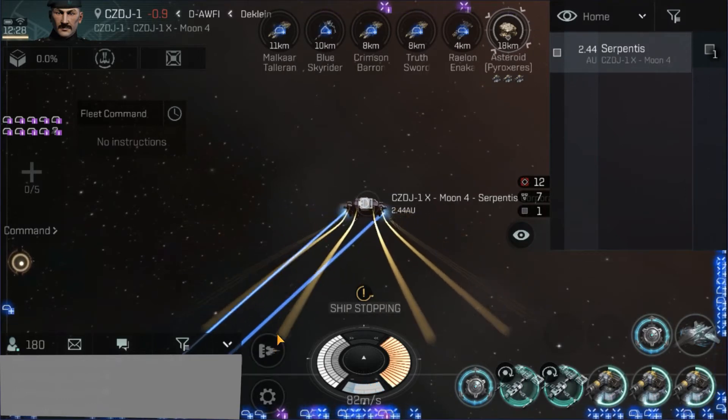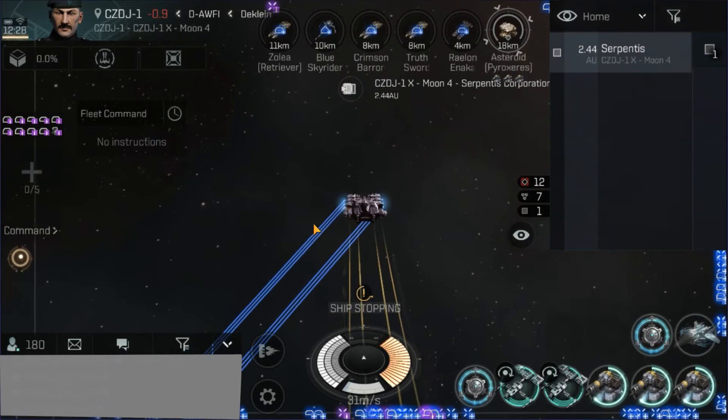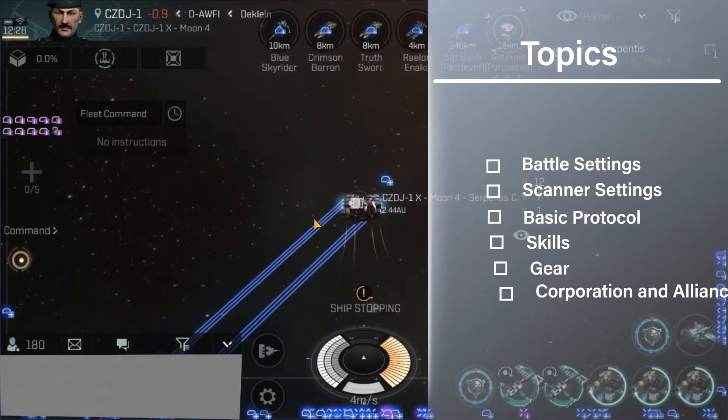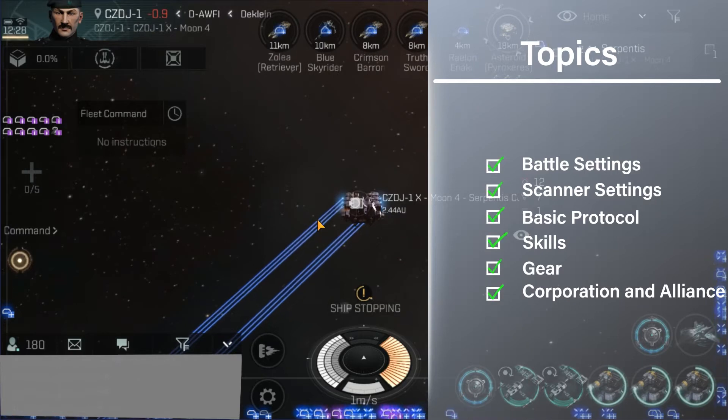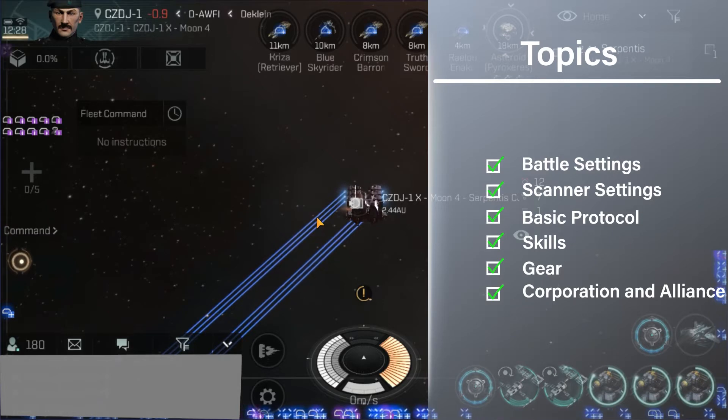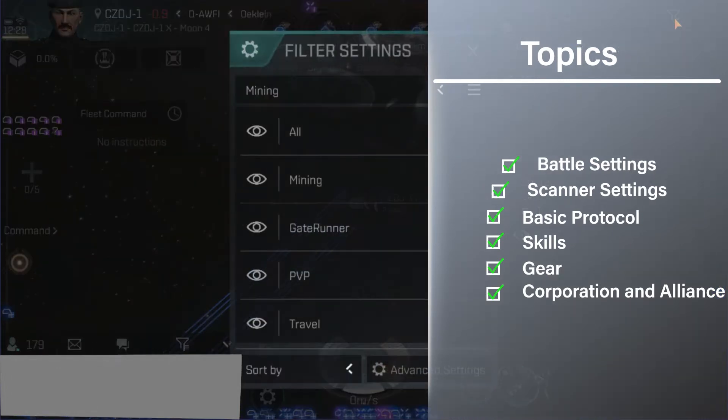I've broken this video down into sections. We're going to start with battle settings, then scanner settings, basic protocol for mining, skills you're going to need, gear you're going to need, and finally we're going to talk about your corporation and alliance that you're in in Null Sec.